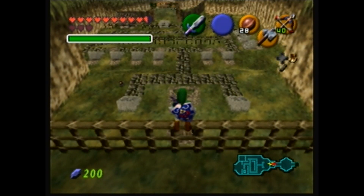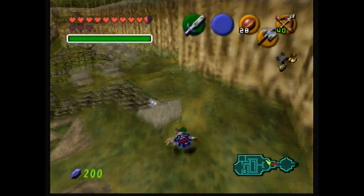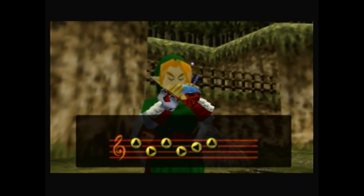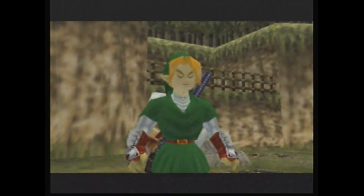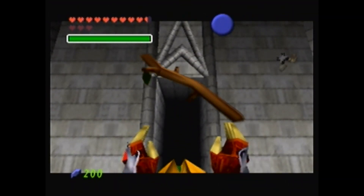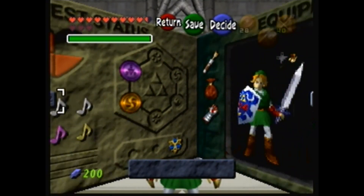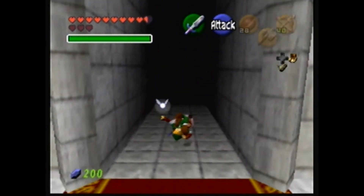Let's go to the Haunted Wasteland — I've got 200 rupees, I'm going to spend them on my mysterious item. Which I probably should have done before entering the Forest Temple, because so much money... Oh! I already had the Spirit Medallion! But I only got a stick out of it, so not exciting.